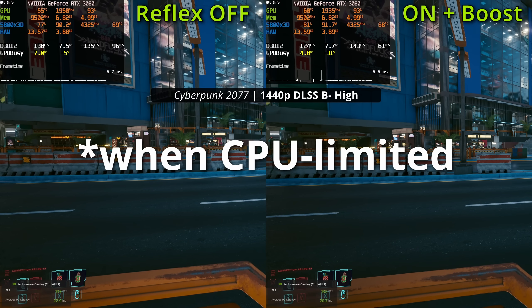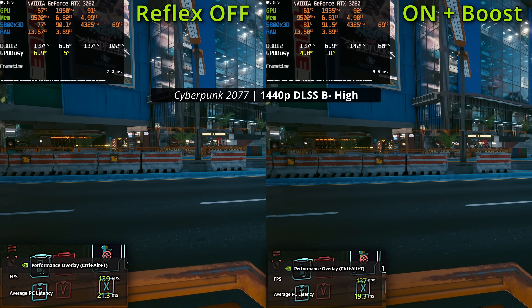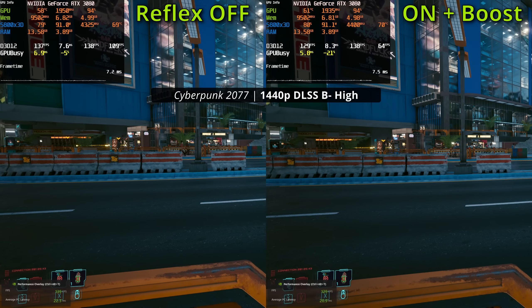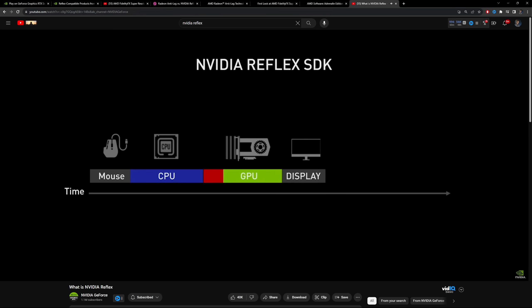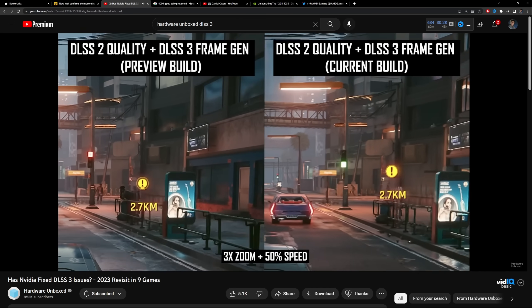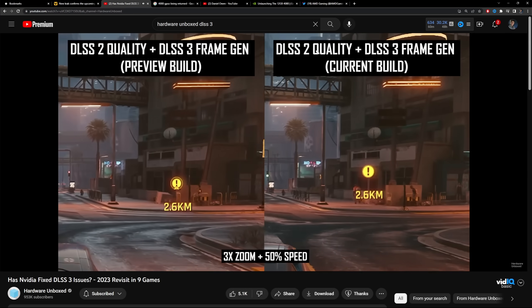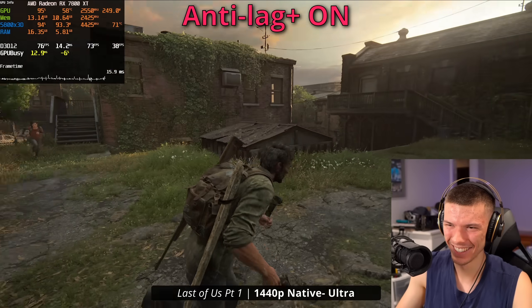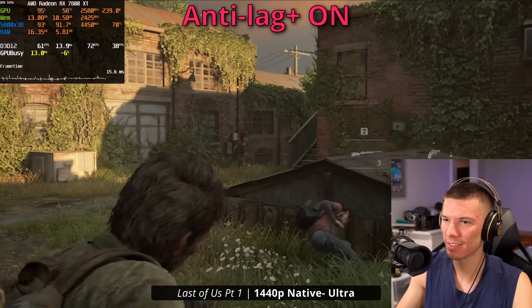That got me wondering — does NVIDIA have the same issue with Reflex? I found the same thing: when you're CPU-limited, Reflex basically brings the system closer to the highest frame rate latency that the CPU can actually achieve. My assumption is that if NVIDIA made Reflex work with DLSS3 frame generation, AMD wouldn't have any fundamental problems with Anti-Lag Plus either — the latency should be good enough. But I don't have a 40 series card to test it.